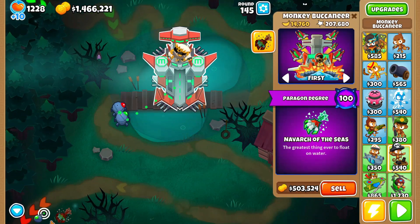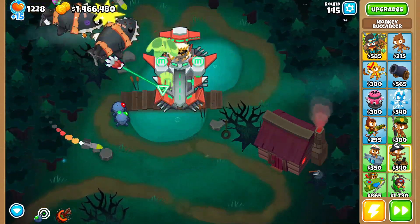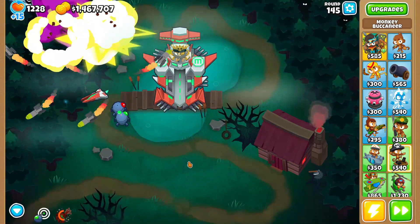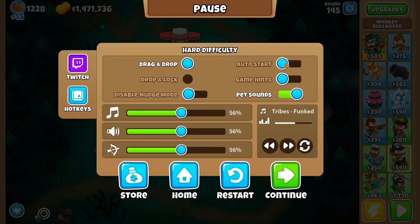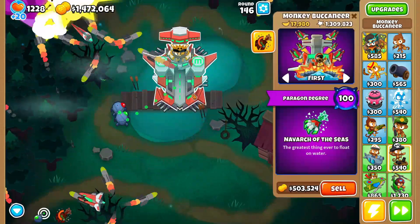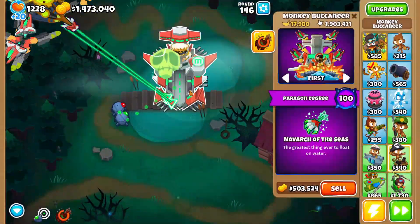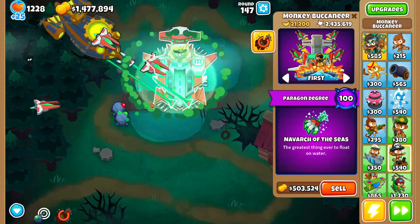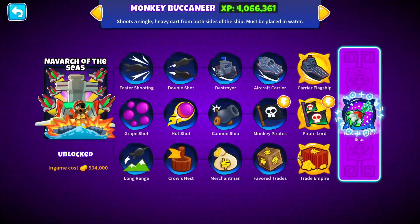Just like that — there we go! We set the Monkey Buccaneer up, we have our little tech bot on him and we're just gonna let it run. There's nothing else on the map. Hopefully it beats round 200, which is where the ninja monkey paragon fell. The Monkey Buccaneer has the Carrier Flagship but the planes are multiplied — the pierce is way stronger.